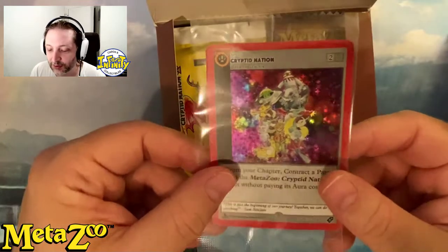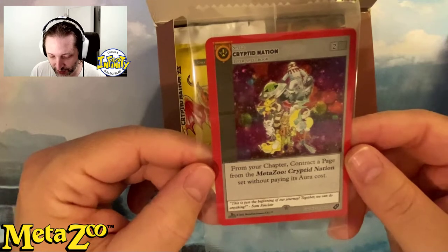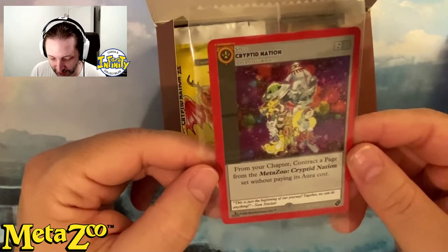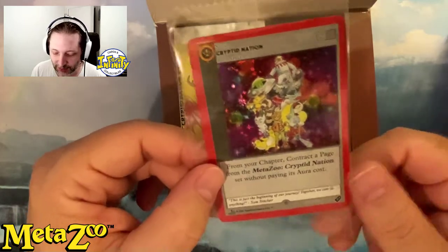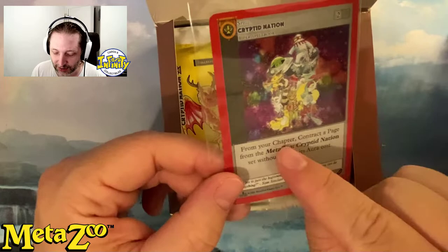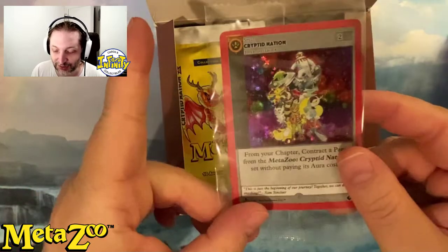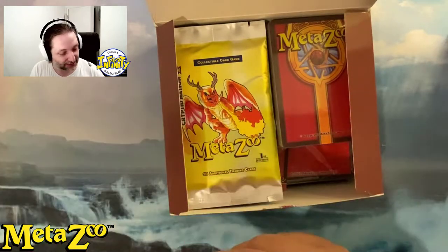We have this promo, Cryptid Nation. It lets you play a page for the Metazo Cryptid Nation set without paying its aura costs from your chapter. So it means you play that and you can play a card from your hand without paying its cost. If it were Magic the Gathering, this would be banned. So a card worth keeping.